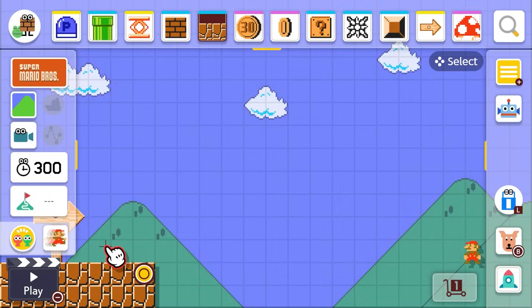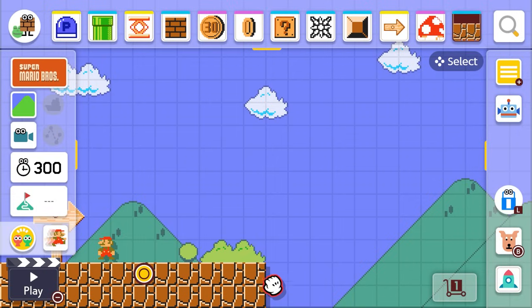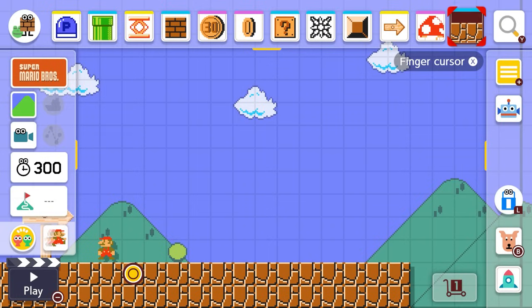I need to start by moving Mario over and put down some ground pieces. There we go! Look, it needs some cute bushes! And what fun noises this game makes — it almost sounds like when you put down objects, it makes the same noises as the music! It's so cool!